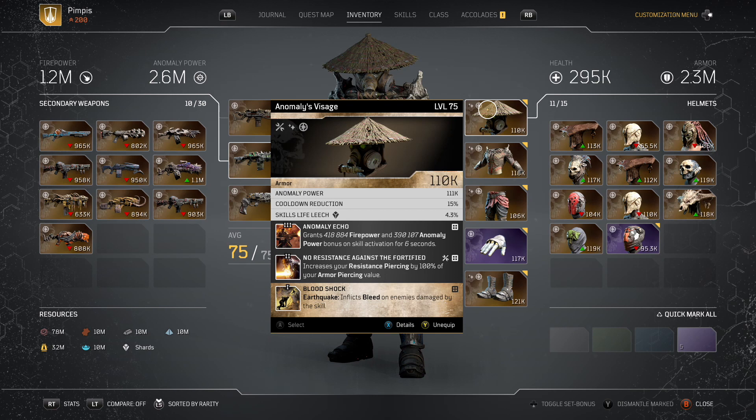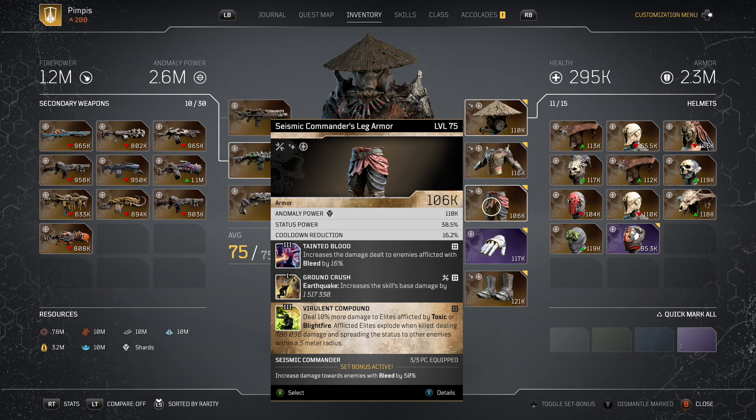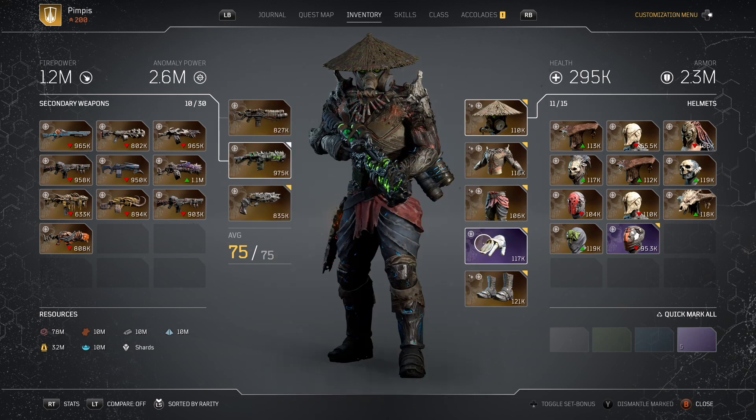In terms of my build, I'm using Anomaly Echo, No Resistance Against the Fortitude — a really important mod — and Blood Shock. No Resistance Against Fortitude is absolutely a must-have, because that's how we are increasing our damage since we can't stack anomaly power; we are stacking armor resistance and armor piercing. I'm using the Seismic Commander armor set, which will increase our damage against bleeding enemies and damage to elites. Bleed damage is absolutely must-have — that's the reason I'm using the Tainted Blood tier 3 mod. And Compounds — that's the baby, that's the mod I'm talking about. That's why I'm using toxic bullets as well; I'm getting the toxic effect to proc this talent, extra damage, and you're gonna spread it around really well for solo and team play.